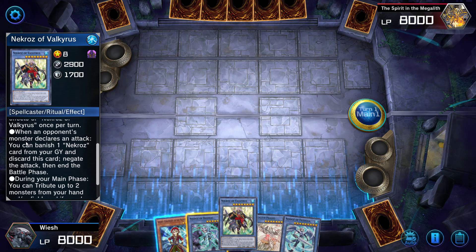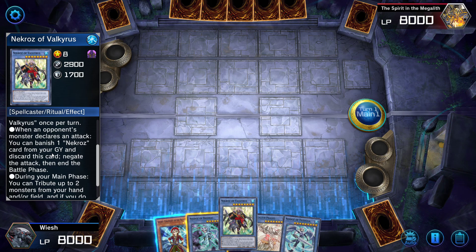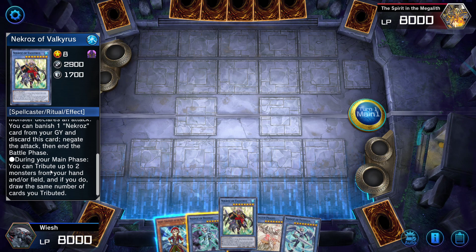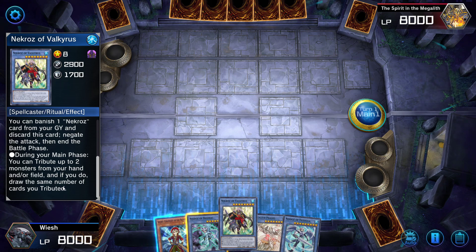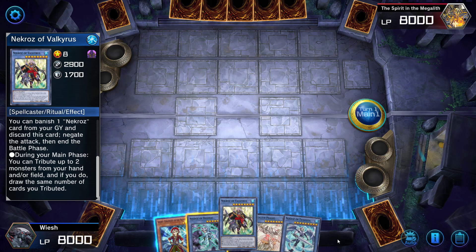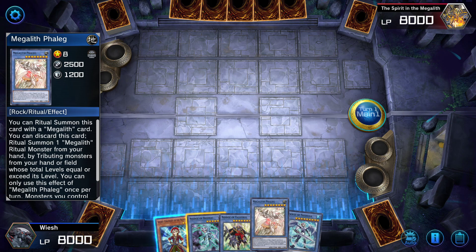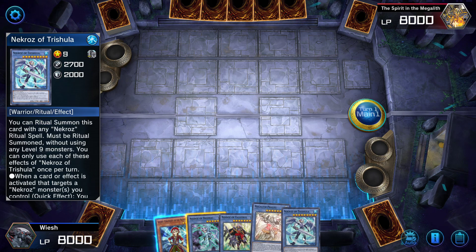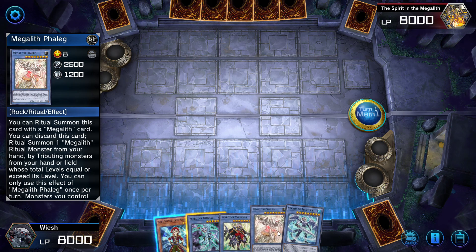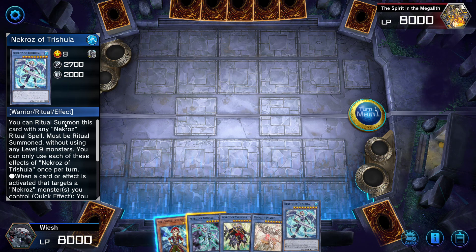You can only use each effect once per turn. When an opponent's monster declares an attack, you can banish one Necroz card from your graveyard and discard this card to negate the attack and end the battle phase. During your main phase, you can tribute up to two monsters from your hand or field, and draw the same number of cards. You can ritual summon this card with any Necroz — must be ritual summoned without using level 9 monsters.